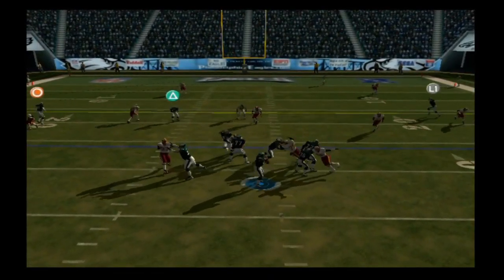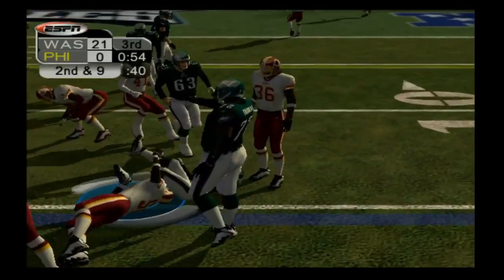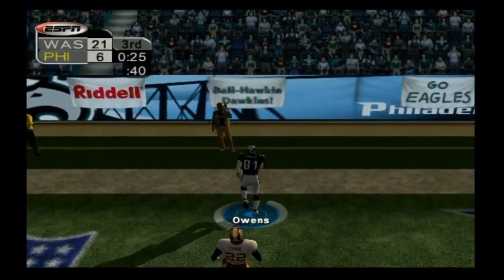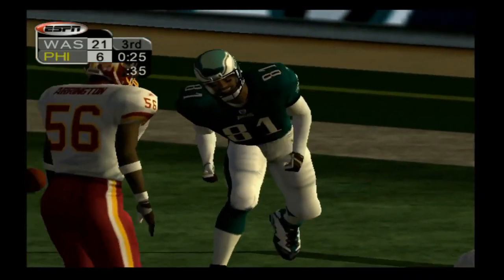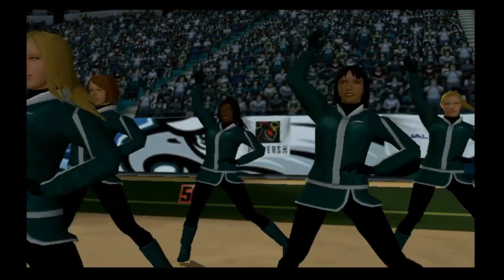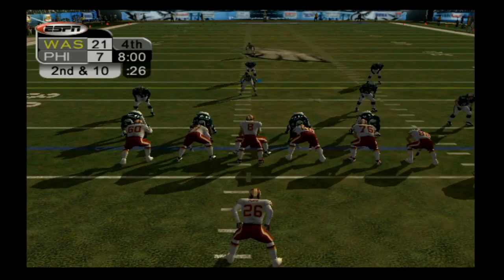Jeff Blake finds PK Sam for his second reception, then Westbrook gets only one yard. But Blake tosses one to Owens who is wide open on the left side — he beat his man and was all alone with no safety help. Philadelphia is finally on the board with a touchdown — now 7-21. We go into the fourth quarter still down by two touchdowns, but definitely not out of this game yet.